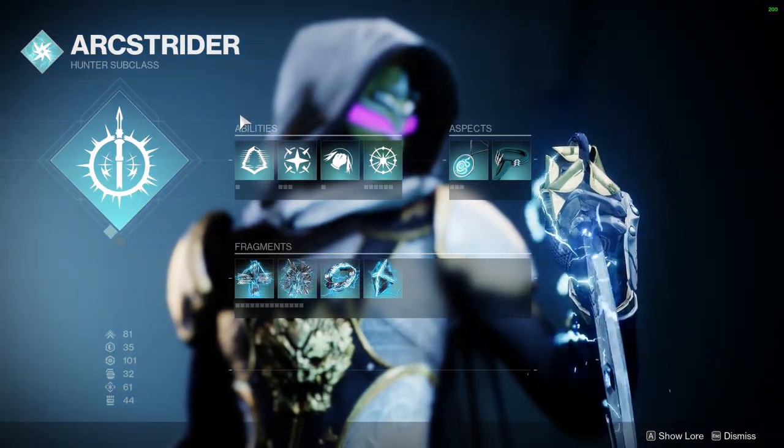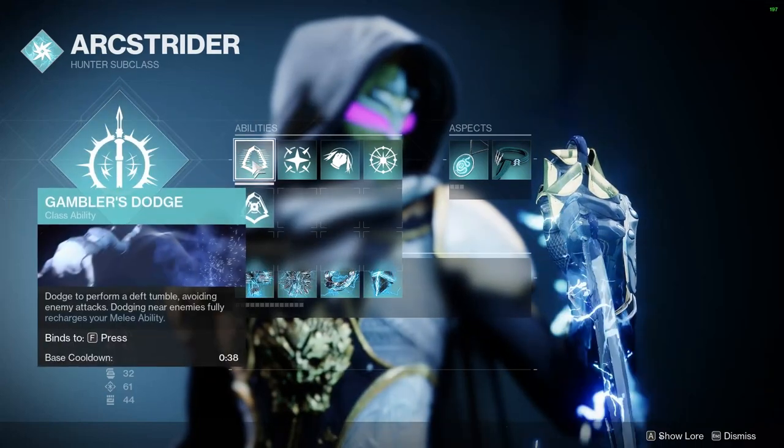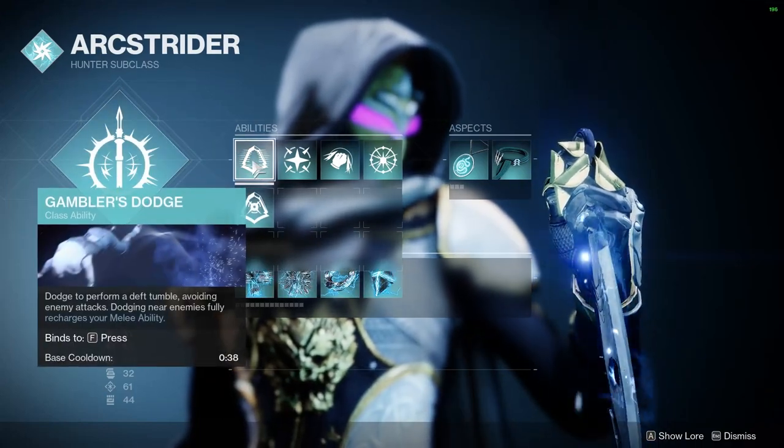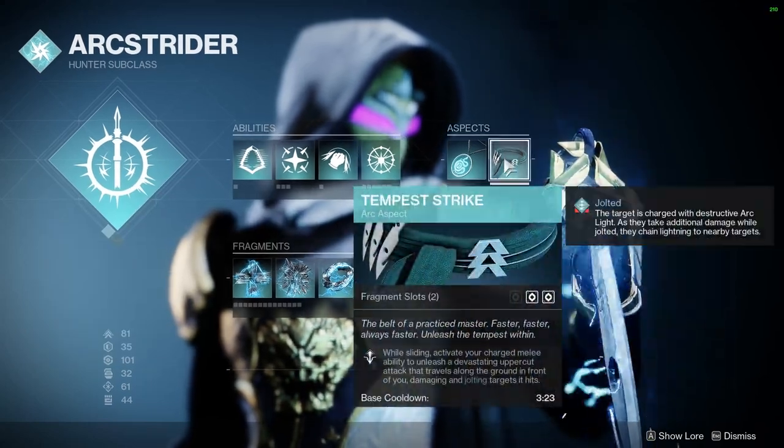In Arc 3.0 I'll touch on the key things. I have Gathering Storm as my super. My dodge is Gambler's Dodge — when we dodge near an enemy, we fully recharge our melee ability, which we love to see. I'm pairing that with Tempest Strike.